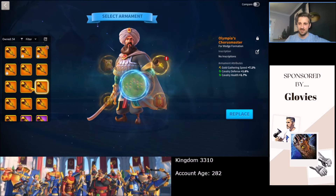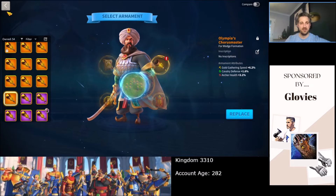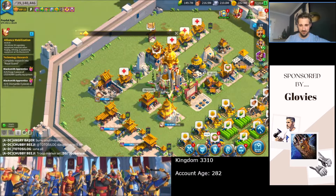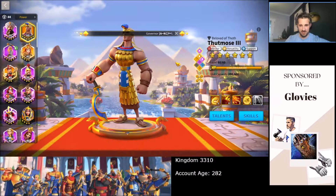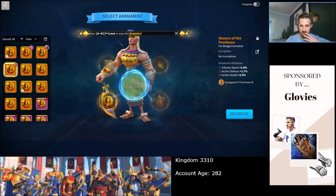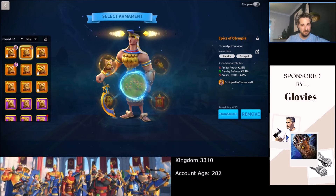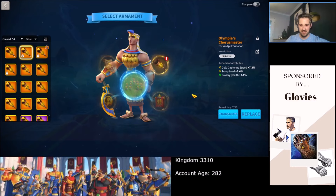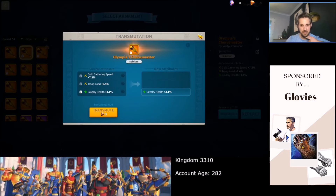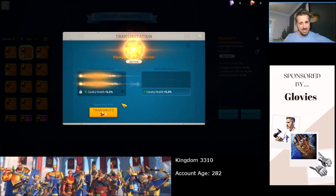Let's see if there's anything else we can refine here. That's 3.3%, 3% defense — nothing's calling out to me. Why don't we have a quick transmutation section? I have three. Let's check Thutmose before we do that, see if there's anything pressing we need to transmute. What an armament. That one's a crap one, can't do that one. The combo and Enraged are so good here, but the numbers aren't great. Let's go for transmuting this one. That's just very good — so we transmute this, keep this, hope for the best. Three, two, one. Less said about that, the better.